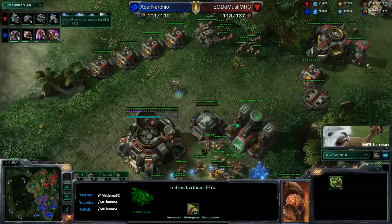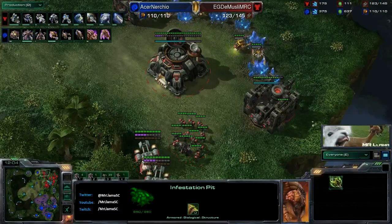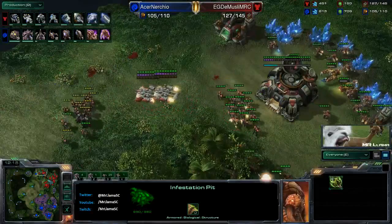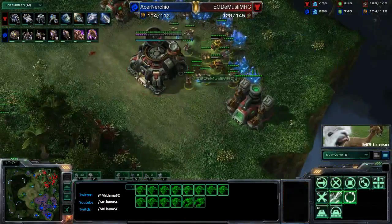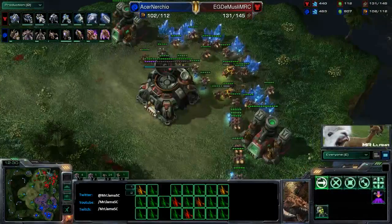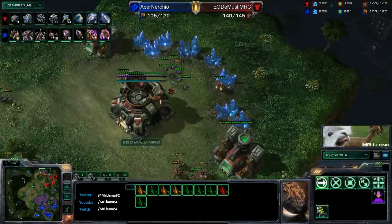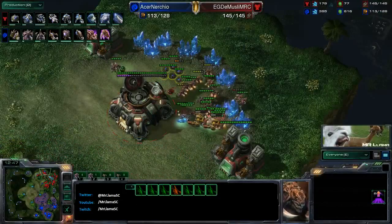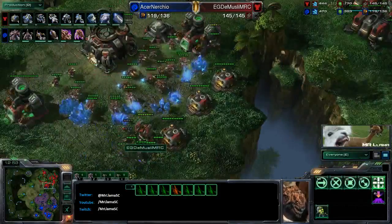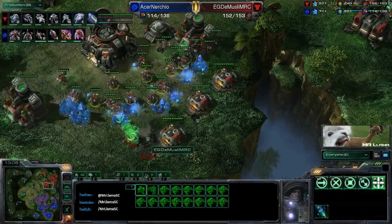We might be seeing burrowed banes in this game, which would be so amazing. It looks like he's going to get a little run right here, at least force a stim, lose a couple zerglings - nothing wrong with that. He's going to run them back into this part and hold position, try and pick off a couple SCVs before he's forced to leave again. He's able to get a few burrowed lings in there - did Demuslim see those lings burrow? He's going to unburrow them now, picking off some SCVs, going after the turrets. He kills a turret, but another turret is going up.